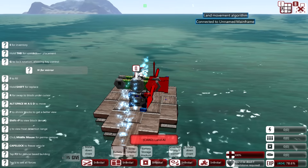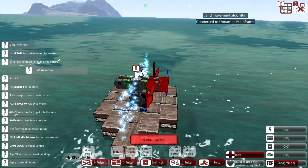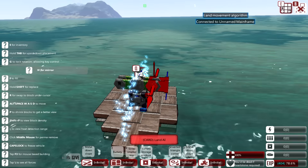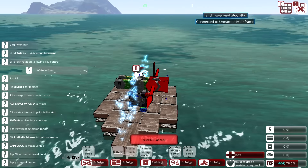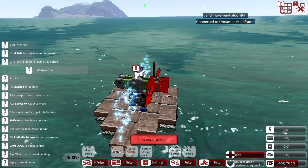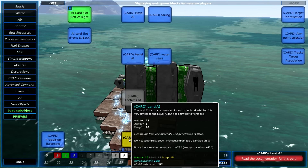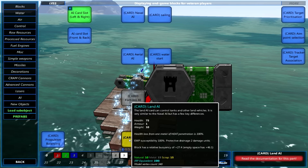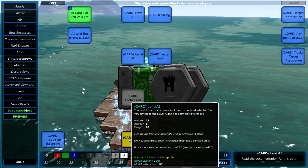The final addition: there were other things added in this patch — improvements, tutorials and campaign-specific updates — but since there are so many I've decided to simply add the full patch notes link in the description. Here we are with the land movement algorithm, also known as the land AI. This is something people have been asking for for quite some time, so it's so nice to see it in the game. The land AI card can control tanks and other land vehicles and is very similar to the naval AI, but with a few key differences.